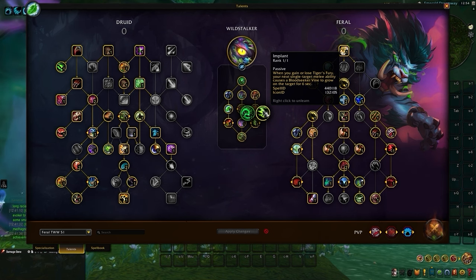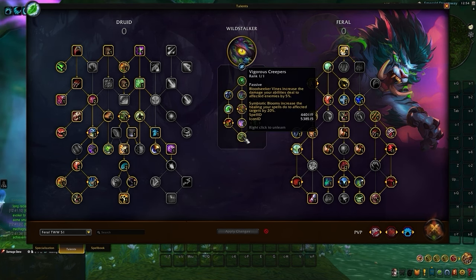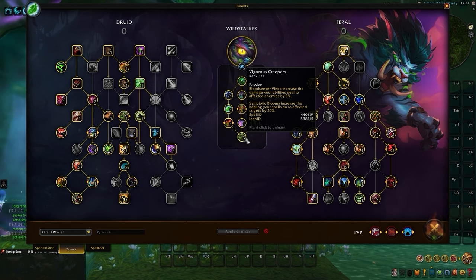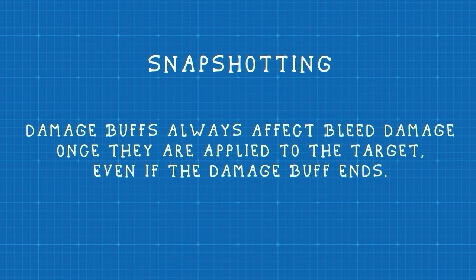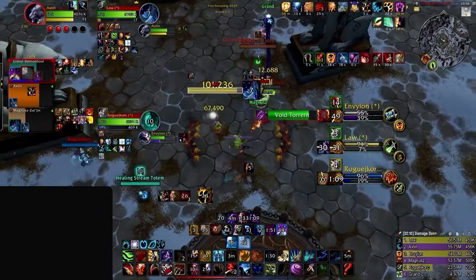Implant gives us exactly what we want: a way to always apply Bloodseeker Vines on the right target. This comes from your next melee ability after Tiger's Fury is used or when it expires. And finally, we have our capstone node, Vigorous Creepers, increasing your damage to targets affected by Bloodseeker Vine and your healing on allies affected by Symbiotic Blooms. This greatly impacts the damage we can deal from our bleed effects, especially if we snapshot our bleeds to always receive this 5% buff even if it expires on the affected target. Our damage over time effects stay affected by any modifier we had the moment that spell was used, meaning the damage it deals will remain the same even if all of those buffs have already expired.